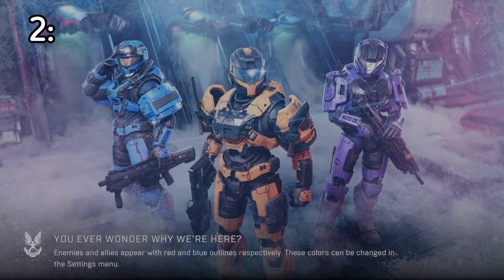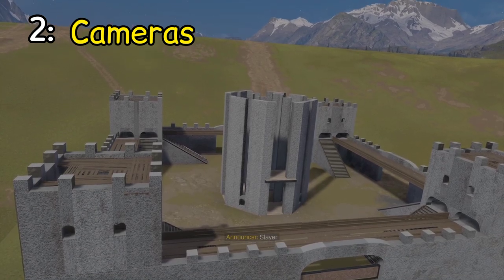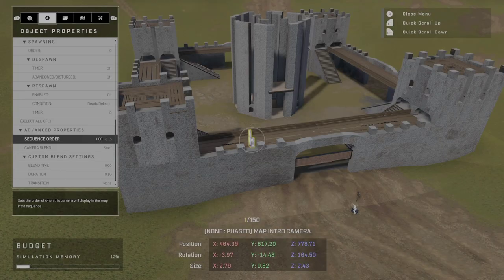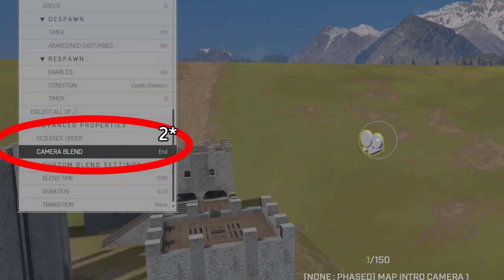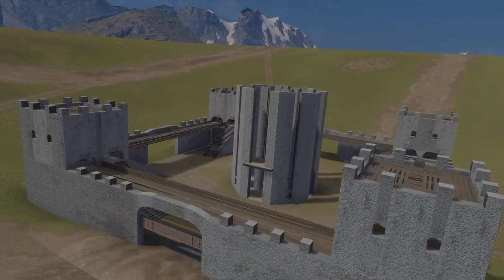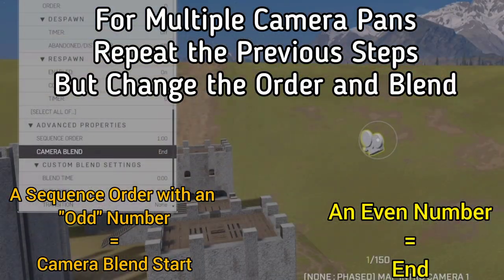Another common issue I see in maps is cameras. Have you ever loaded into your map or someone else's and seen the initial camera shaking uncontrollably? It's because there's only one initial camera placed on the map. Under the object properties of the camera, make sure the sequence order is one and the camera blend is set to start. Then spawn in a second camera and change the sequence order to two and the camera blend to end. Just copy the steps but instead change the sequence orders to three to four and five to six and so on for multiple angles.